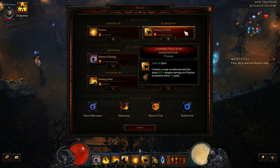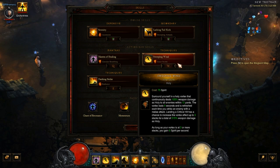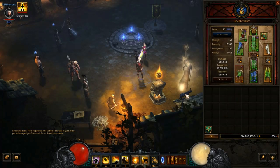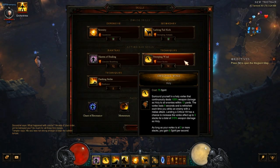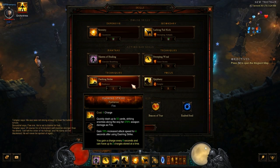Lashing Tail Kick with Sweeping Armada is where all our damage comes from. Mantra of Healing with Circular Breathing gives extra Spirit regeneration. Sweeping Wind with Inner Storm is essential for damage through the Vengeful Wind weapon, and also provides 8 Spirit per second. Dashing Strike with Radiance provides mobility between packs and buffs attack speed by 15% for 4 seconds after use — you have two charges that recharge every 8 seconds.